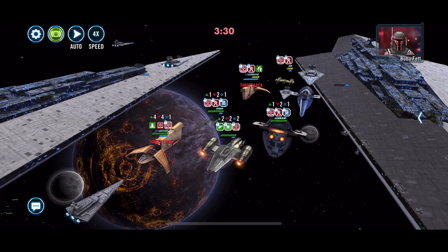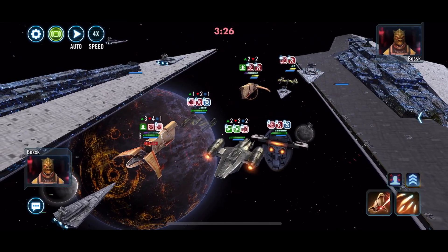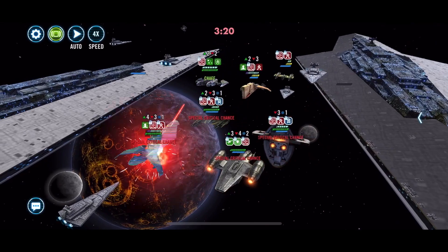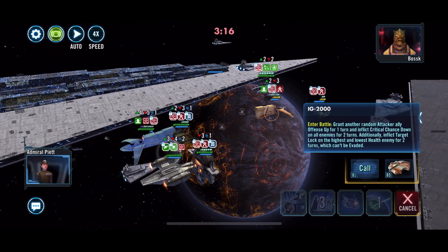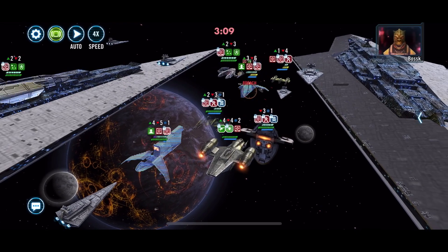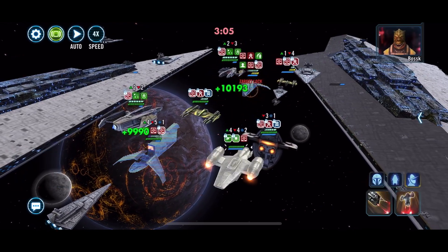Here we can do the seismic charge to get rid of Boba Fett. With the new update we can see the turn order if we pop open the side — I really do like that update, especially in fleet raid, it's really nice to see. IG comes in and then we go ahead and hit there, get the breach and stun, so that is good.